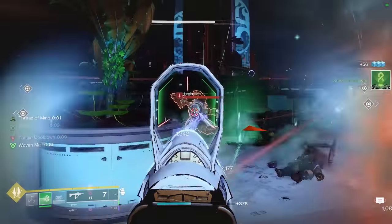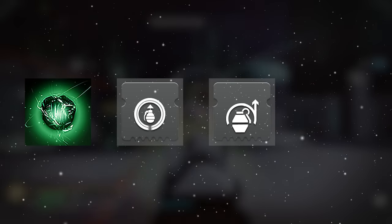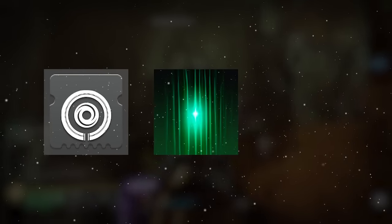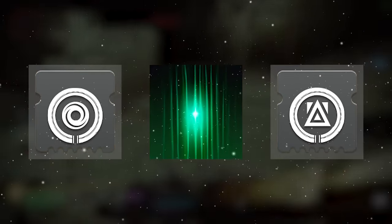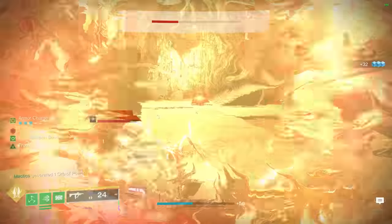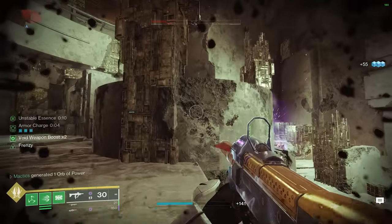During this, you'll also be refueling your grenade from weapon hits via Thread of Generation, orb pickup from Innervation, melee hits from Impact Induction, and recasting your class ability itself via Bomber. Additionally, you'll be generating orbs from weapon multi-kills matching your Siphon element, suspended precision final blows from Thread of Wisdom, and weapon final blows after class ability cast from Reaper. The primary purpose of picking up these orbs is to fuel your Weapon Surge mods for a 17% weapon damage buff with near-infinite uptime, assuming you continuously utilize at least one of your three orb of power generation methods.